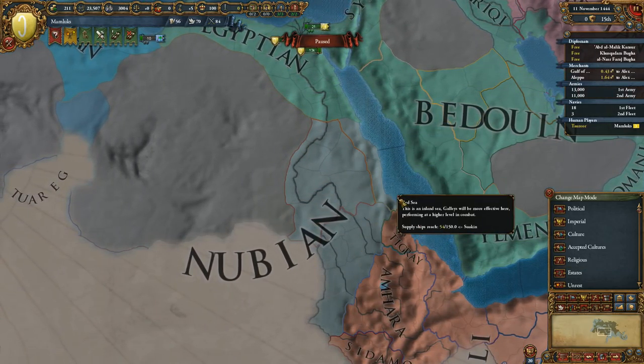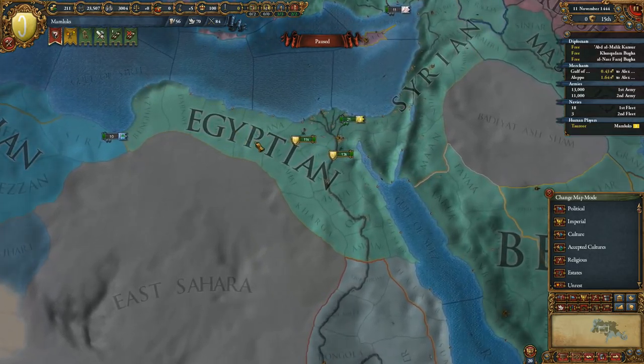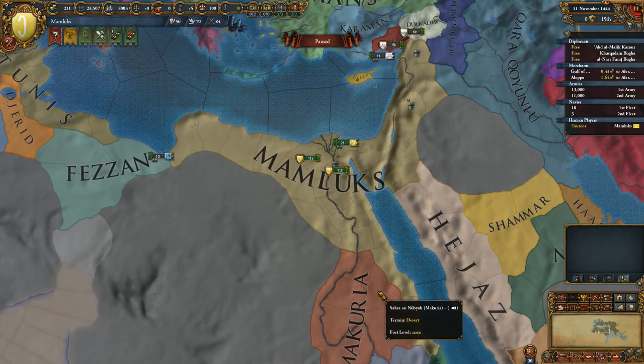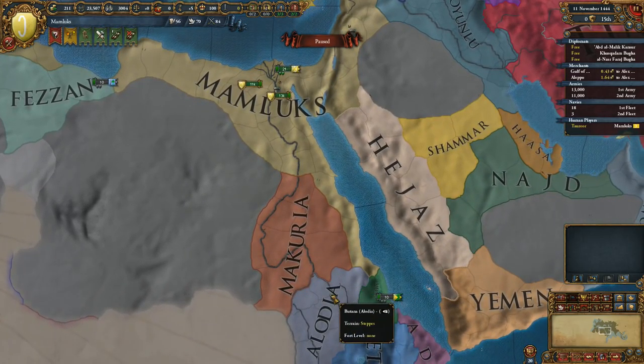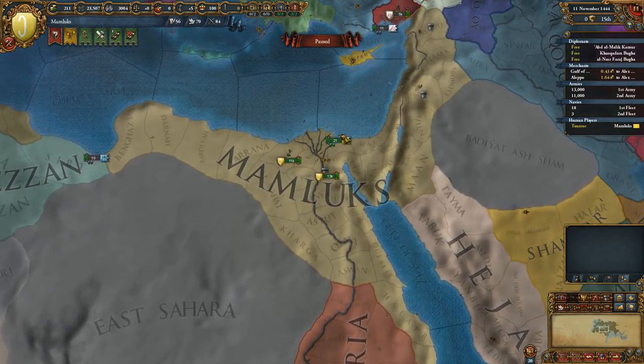Nubian culture is here, and we already have two provinces. However, our dominant culture is Egyptian. We're going to change that by conquering this area first and then do some other stuff. The starting nation is the Mamluks.